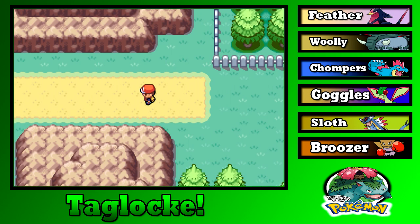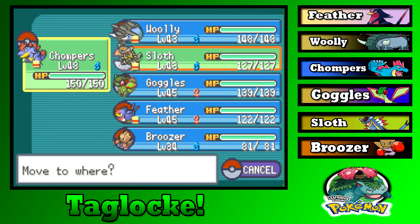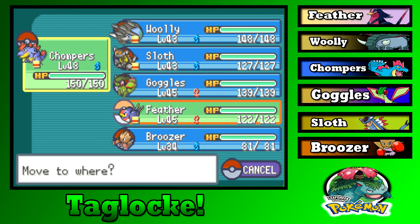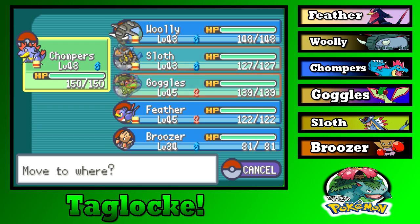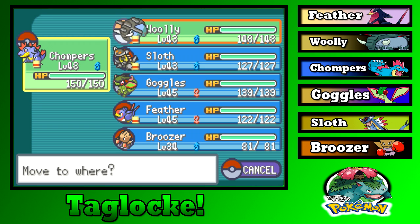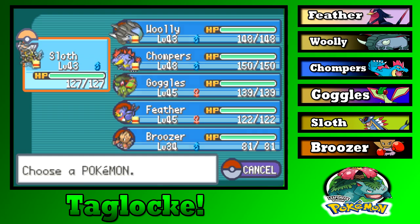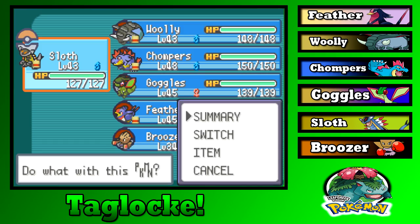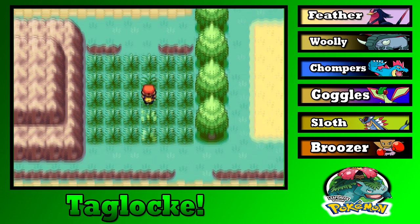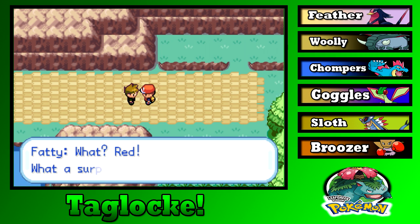Today we are going to trek Victory Road and take our journey through there. We should probably be training someone up — I'd give an experience share to Bruiser, but we don't have one. I'm confident in Sloth right now, that's who we're going with. And we have to take on our rival today.